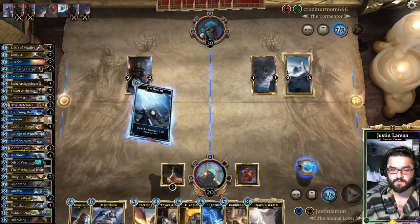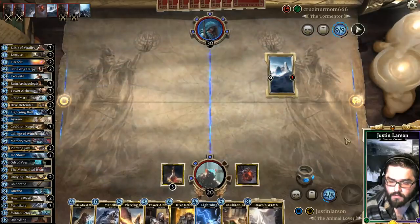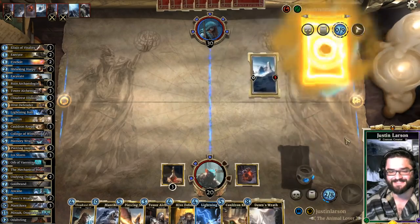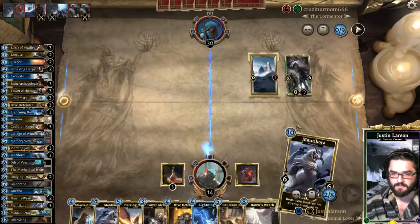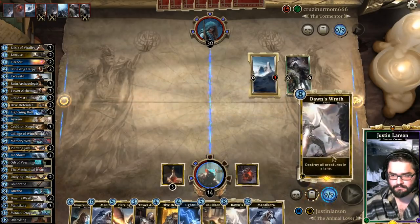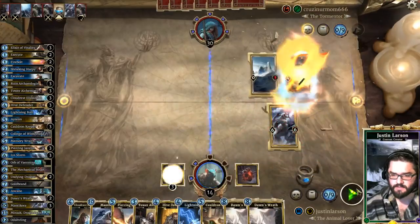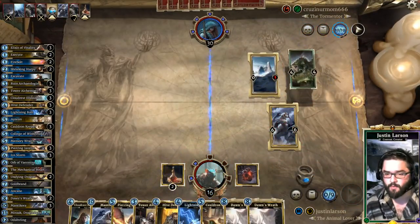Dawn's Wrath means we can just Ice Storm and not feel bad about it. What was his 9-drop? If he just plays Tazcat, I think that's actually the worst thing that could happen to us. There it is — we will Manticora that. And then he bounces our Manticora.